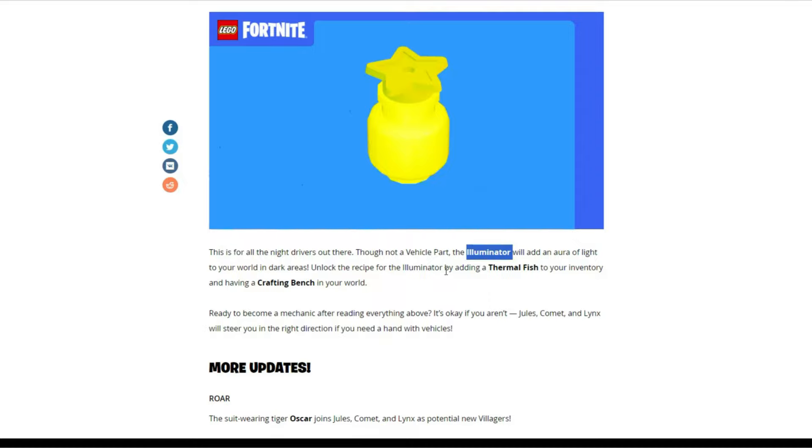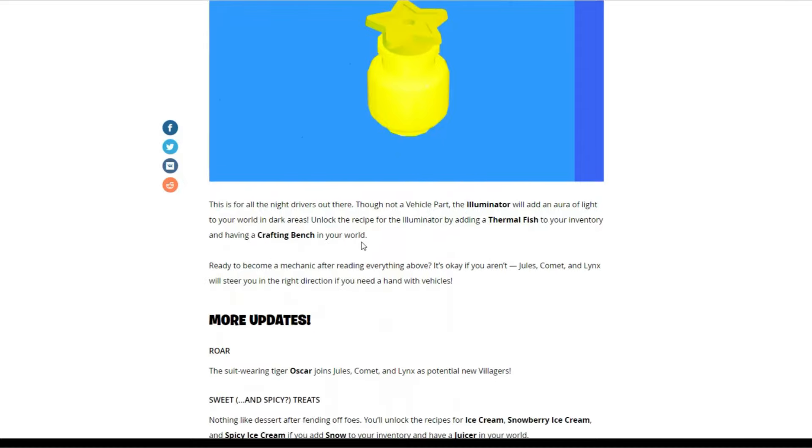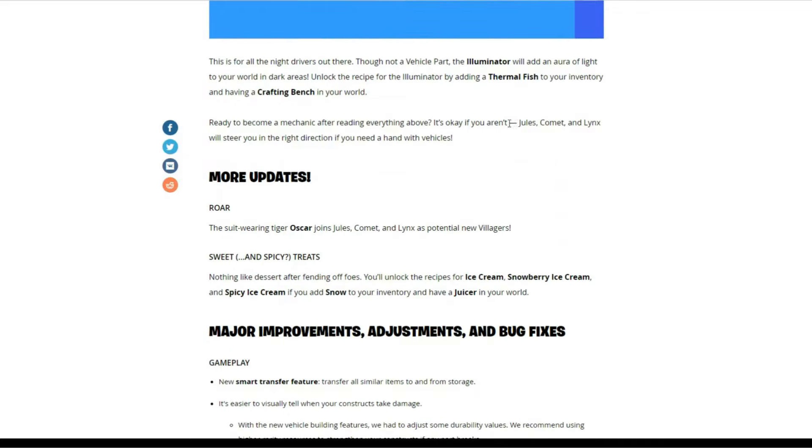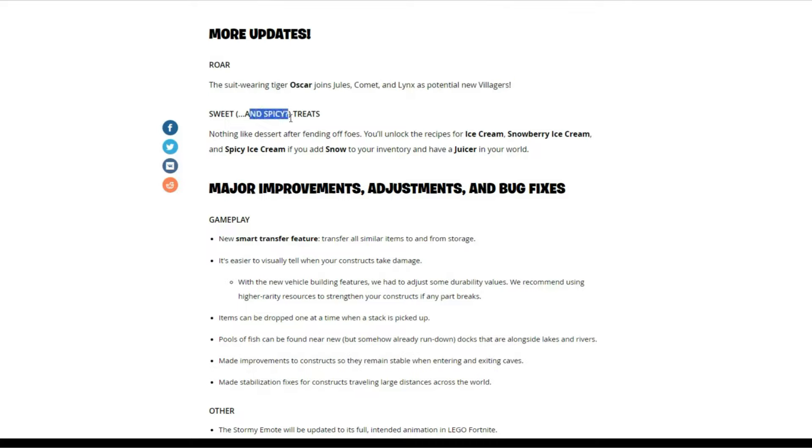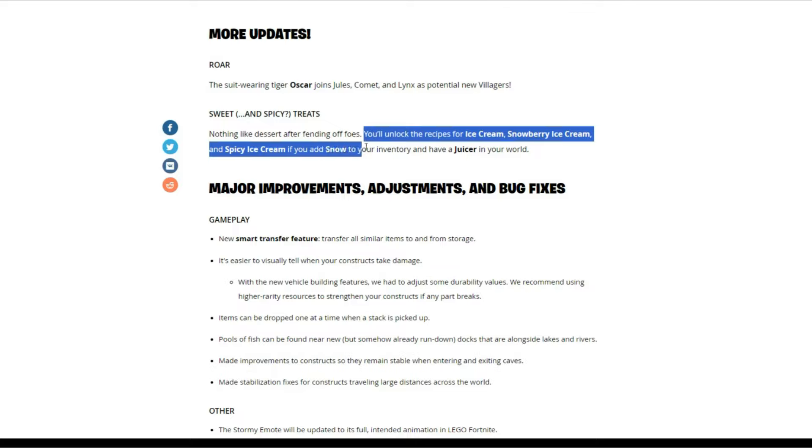You can unlock the illuminator recipe by adding a thermal fish to your inventory and having a crafting bench in your world. There are also jewels, comet, and lynx items which will help with vehicles. We've also got new villager potentials and sweet and spicy treats — you have the option to unlock ice cream, snowberry ice cream, and spicy ice cream if you add snow to your inventory and have a juicer in your world.